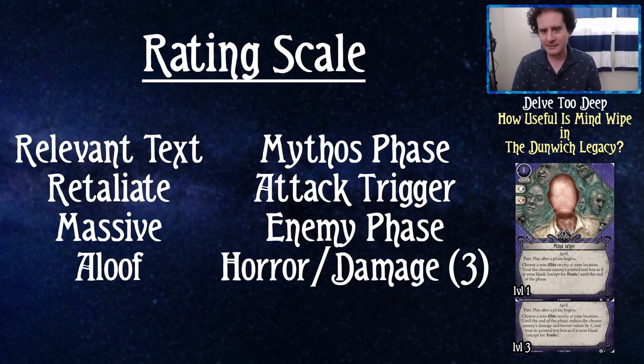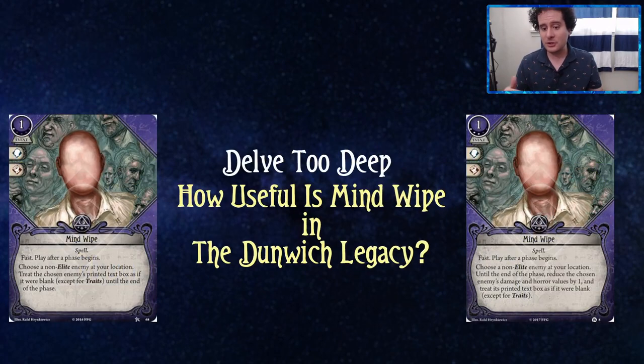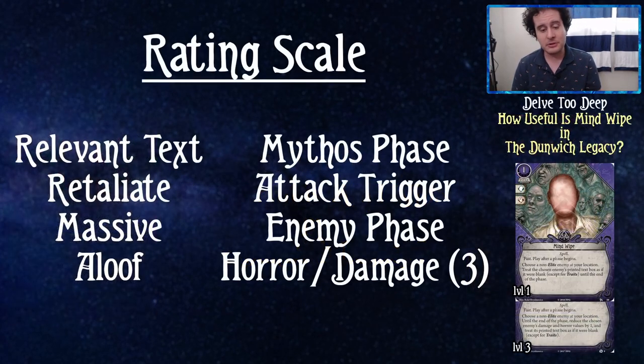Last but not least, we have horror and damage — probably close to least. It's only on the level three, which makes it less impactful. I have a hard enough case for level one Mind Wipe for the majority of my decks, so level three is a big ask. This is my own rating system — I'm a very harsh critic. I want a card to work a hundred percent of the time, and if I feel like I'm not getting the full value, I'd rather play something else.